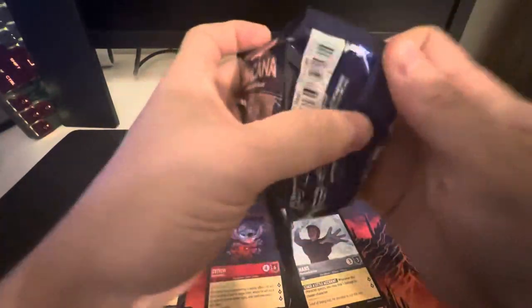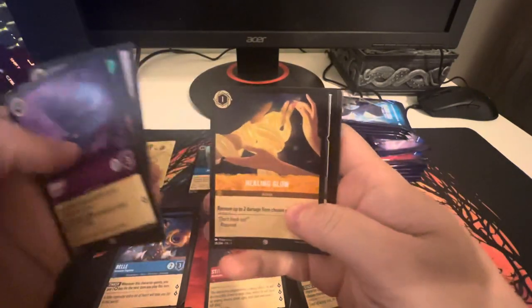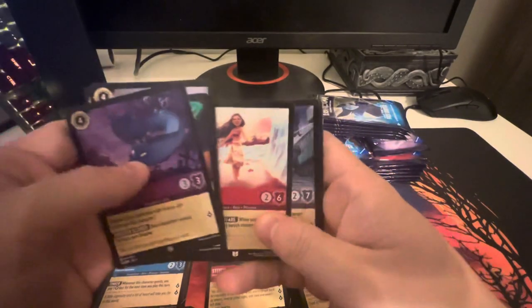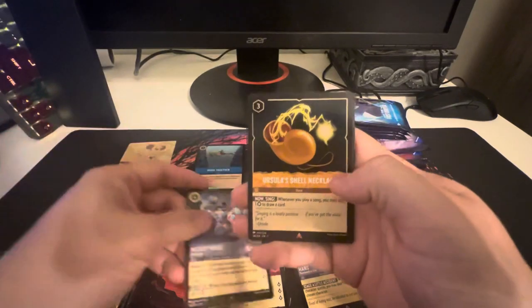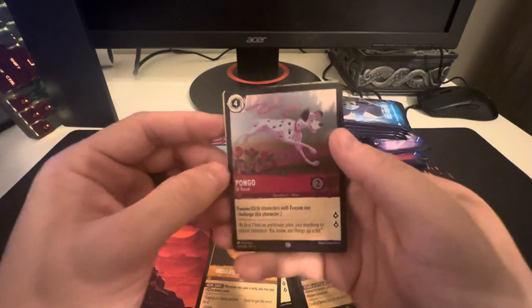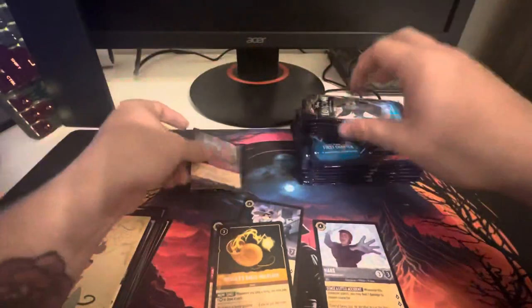Second pack. We've got Jetsam, Genie, Develop Your Brain, Scar, Healing Glow, Beast Mirror, You Have Forgotten Me, Beast, Moana, Mickey Mouse — what is this pack? This is already really good. Mickey Mouse the Musketeer, Ursula's Shell Necklace, and we've got Pongo. The foil — Pongo foil. Let's pull all of our foils together.